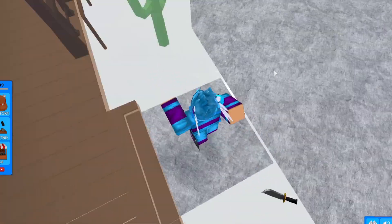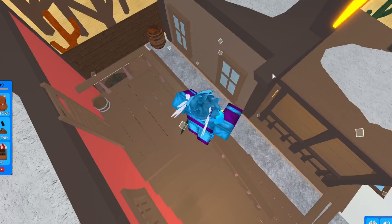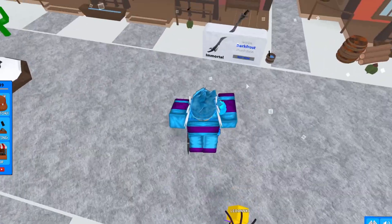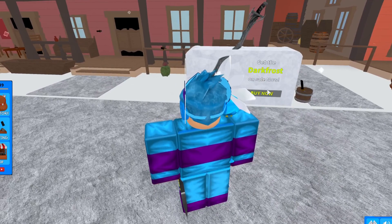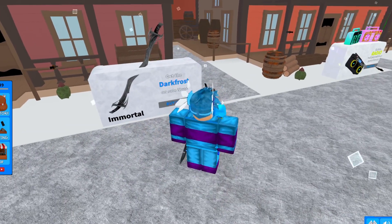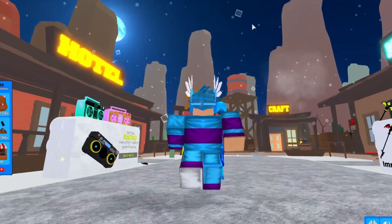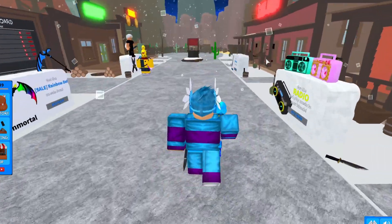I'm going to be going over some brand new codes that came out with this update, all of the brand new items and how to get them. First of all, there's a brand new item called Dark Frost — you can buy it for around 499 Robux. It's like Permafrost but darker, very cool. There's also a brand new winter lobby with snow everywhere, falling from the sky — it's amazing.